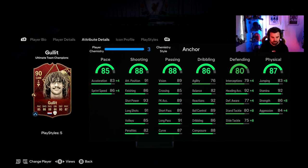Looking at the card, he plays very well as a box-to-box midfielder. 83 acceleration, 86 sprint speed. Shooting category is absolutely stacked — lowest being 82 penalties, then 85 volleys, 86 finishing, 91 attacking positioning, 93 shot power and 91 long shots. Insane. Passing is obviously a joke — lowest being his crossing at 85, the rest high 80s into the 90s.